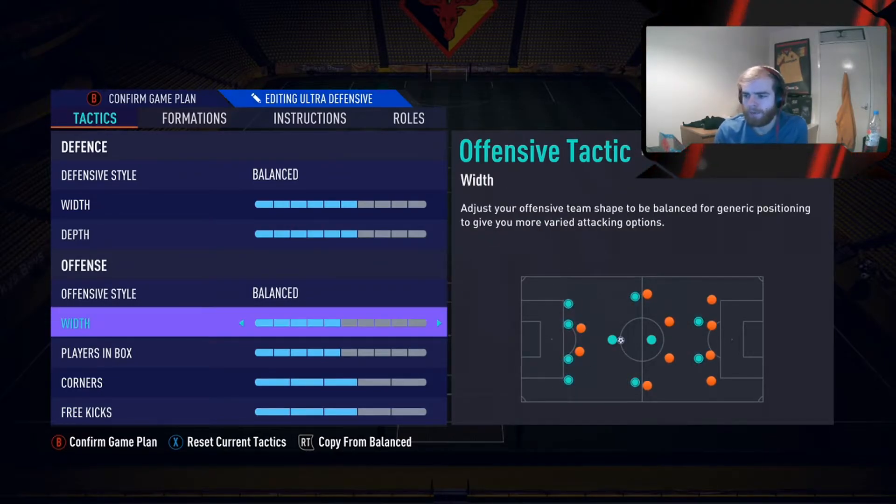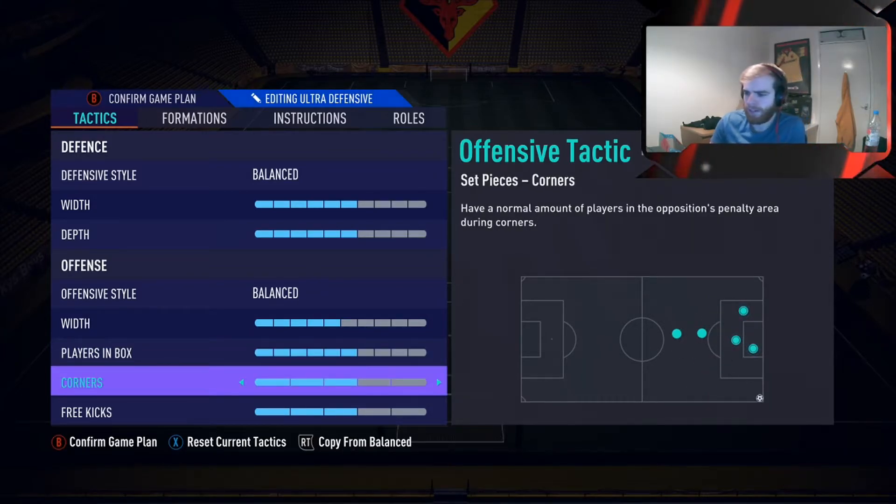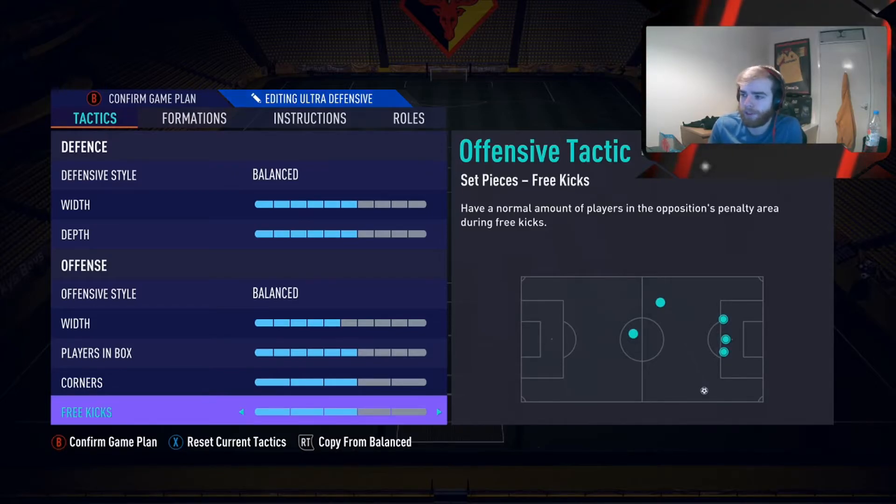Then we have 5 on whip for offence, and how many players you want to get into the box is completely down to you, but I like to stick around this. And then corners and free kicks — we obviously don't need to get too many people in the box for those.